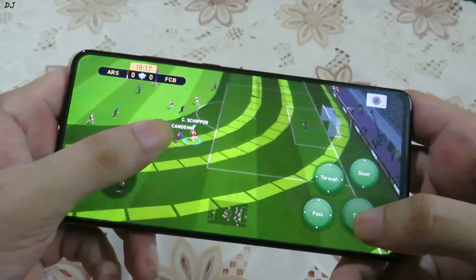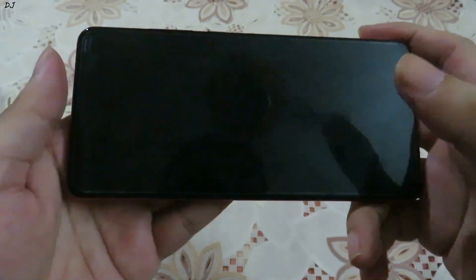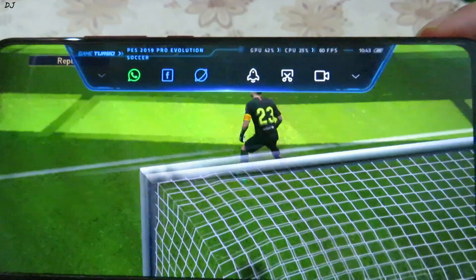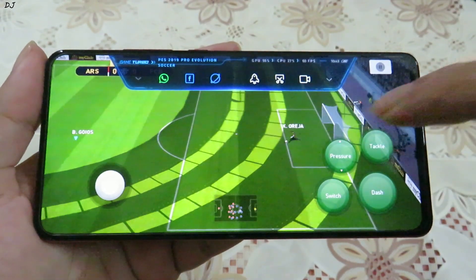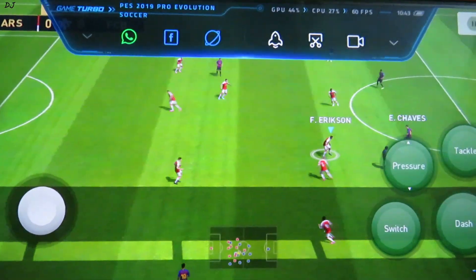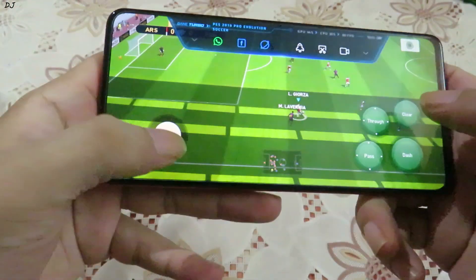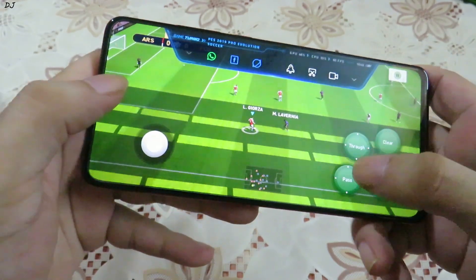I'll try to go for a goal — just need to tap the shoot button. Oh, that did not work. The game runs very nicely though; you can see it's running at 60 FPS. The AMOLED screen really helps in accentuating these green colors. Back to the game — we got the ball. These controls are very easy to use.